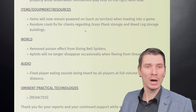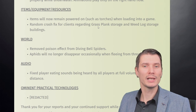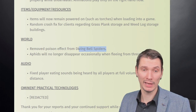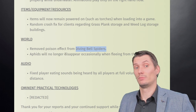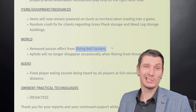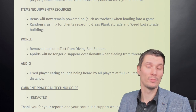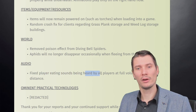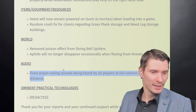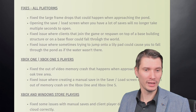Fixed status effects getting stuck when saving and loading with set bonuses active. Fixed eating, drinking, and equipment animations not working properly while underwater — animations now only play on the right hand. You shouldn't really be drinking underwater anyway. Items will now remain powered on, such as torches, when loading into games. Random crash fix for clients regarding grass plank storage and weak log storage buildings. Removed poison effect from diving bell spiders — at the start they were poisonous, but since poison damage got buffed that was quite harsh. Now they're pretty harmless.